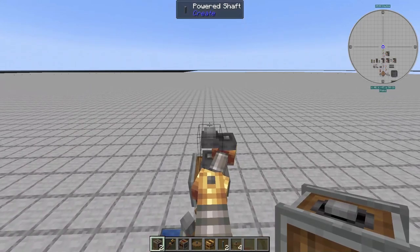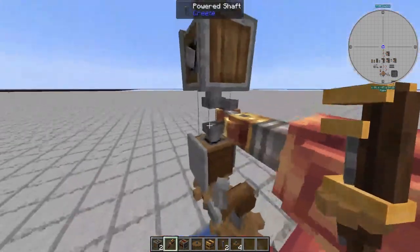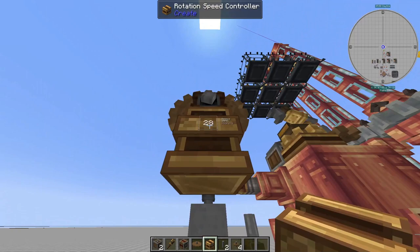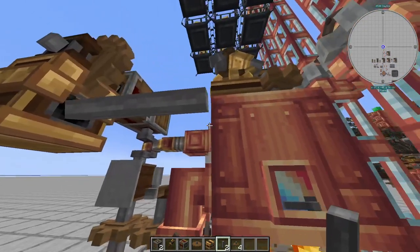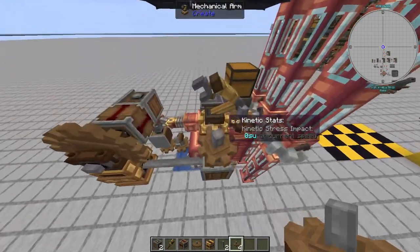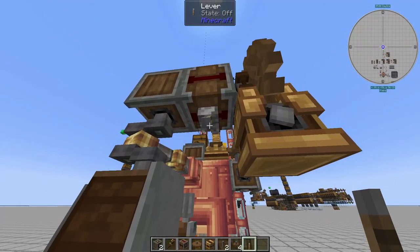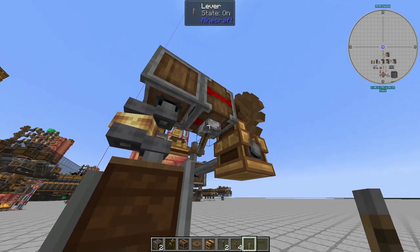Turn around and face the shaft placed down earlier, and place a vertical gearbox on top. You may need to spin it so it faces the side. Then on the side, place a clutch leading into a large cogwheel, which will have a rotation speed control underneath. Make sure you set this to 128 RPM. From this, have two shafts coming out with a vertical gearbox and one cogwheel on top, hooking up to the mechanical arm. On the clutch, place a lever — you can also hook it up to a redstone link — and make sure it's turned on.